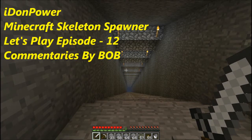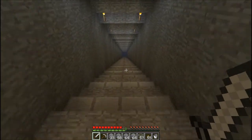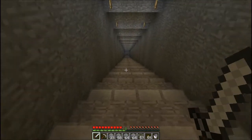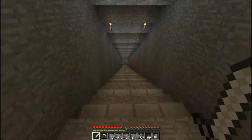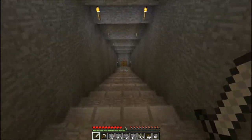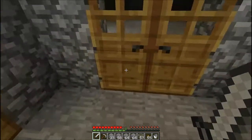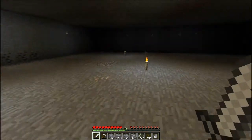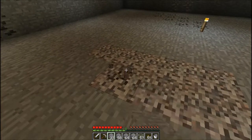Hello guys, this is Item Power, aka Bob. I just want to show you what I found — I just found a skeleton spawner and I was so happy. I was working on it as a trap, I just finished it, and hopefully I could collect as much as I can in bones and arrows. I'll be needing the arrows for ghast tears and stuff when I go to the Nether, and the bones for dyeing wool. This is the stairs I showed you before — this is what I was working on, and I just found the spawner in there.